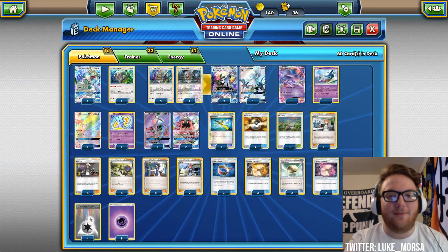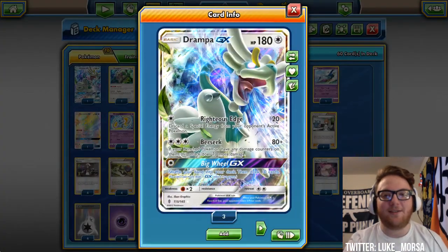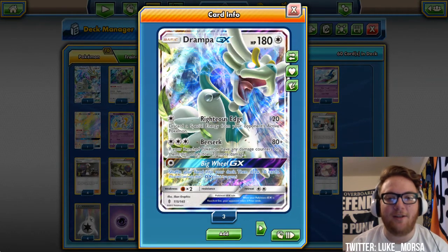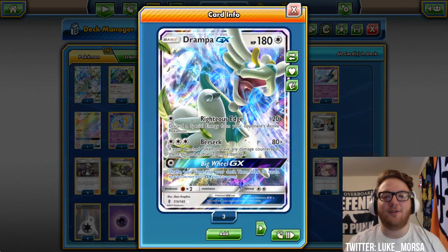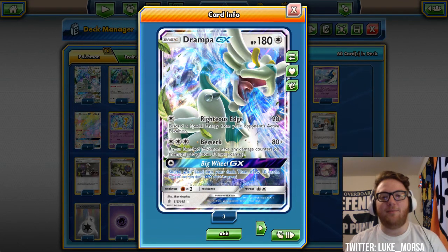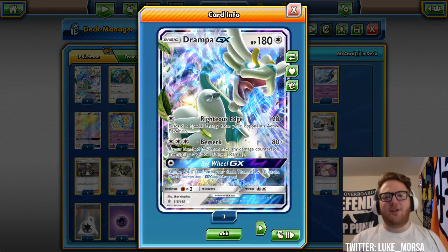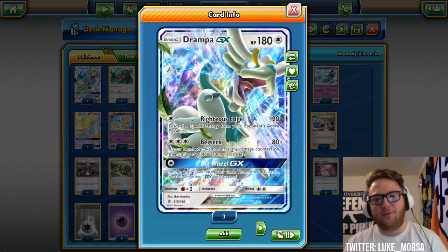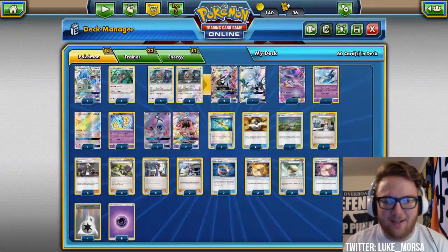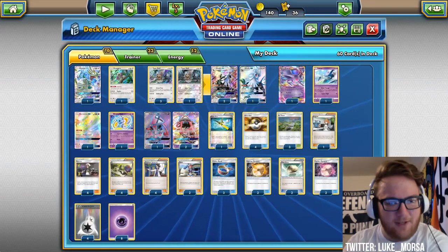We have one Drampa GX because it's so powerful. We're running Potown, so Berserk can end up doing 180 with a Choice Band on turn two if you evolve into Potown. Righteous Edge is always really good — if your opponent has a DCE, you hit them for 20 and then they don't have a DCE anymore, or maybe even 50 if you have a Choice Band attached.